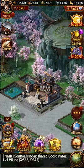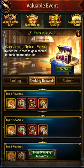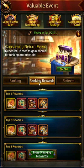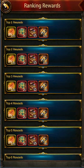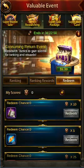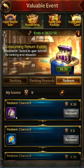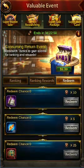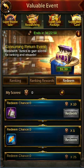The reason I wanted to do this episode today is because for the past couple days the tactics scroll consumption event has been ongoing. This is where you consume tactics scrolls and can place for ranking rewards — though those aren't really the main reason to do this event. The main reason is that you can redeem more tactics scrolls, basically getting a discount on your research costs — up to around 500 scrolls back. It also gives you some treasure boxes and other good stuff.